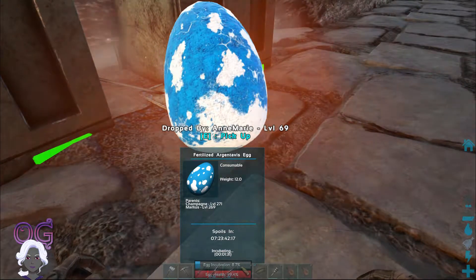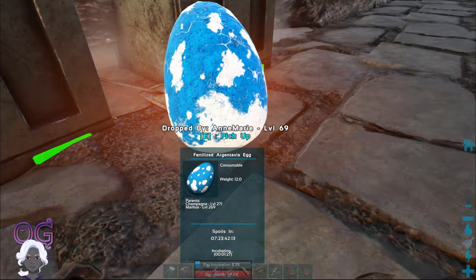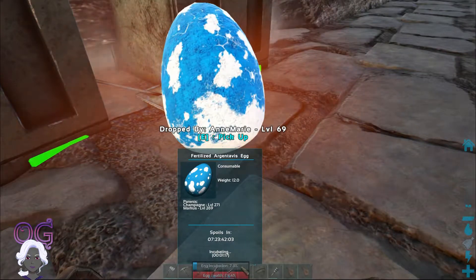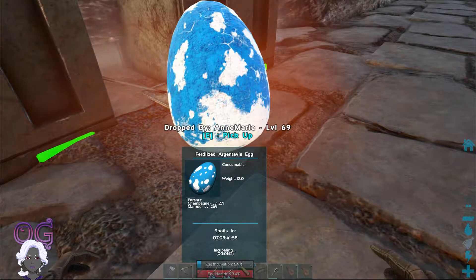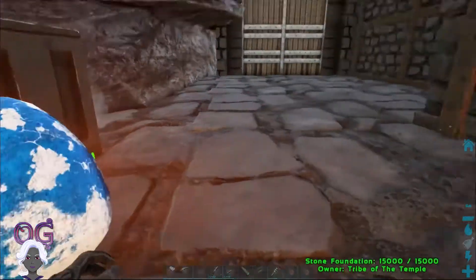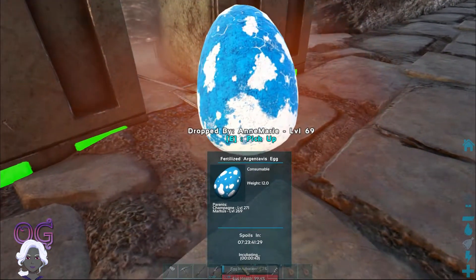I've got a couple of minutes — it'll be about a minute and 30 seconds. This is an Argentavis egg. The health looks really good at 99.4%. Hard to see underneath my hotbar here, but it's there. This grows to be quite a big bird so I'm going to have to get out of this building after it's hatched at some point.